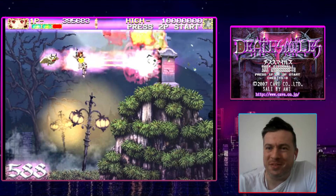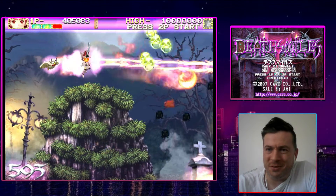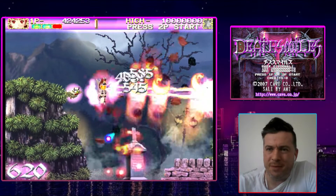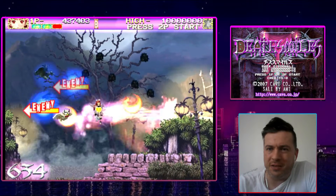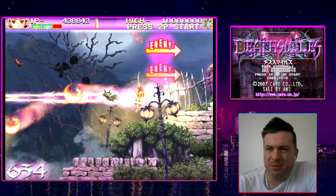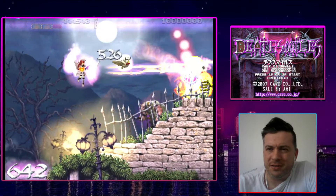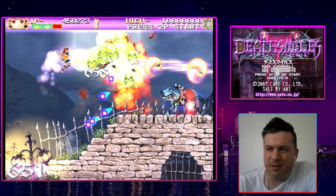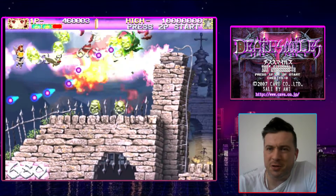This looks like some sort of Halloween stage. I know you collect skulls and they're added to a total in the bottom left corner, though I'm not sure what the total is for. I also don't know how you get the bombs — they just seem to refill once you reach the boss. It's sort of like a shooter version of Castlevania.